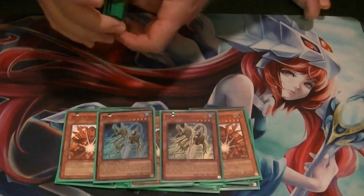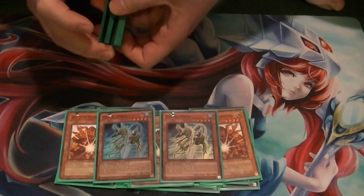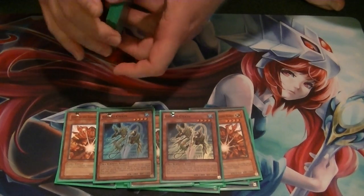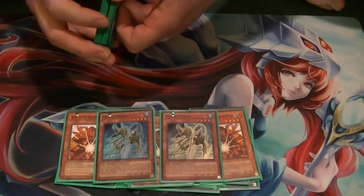2 Gishki Chain. This lets you look at the top 3 cards of your deck, and if there is a ritual monster or ritual spell, you can reveal it and add it to your hand, then put the other 2 cards back in any order. Or if there's not any you want to reveal, you can put them back in any order you want.